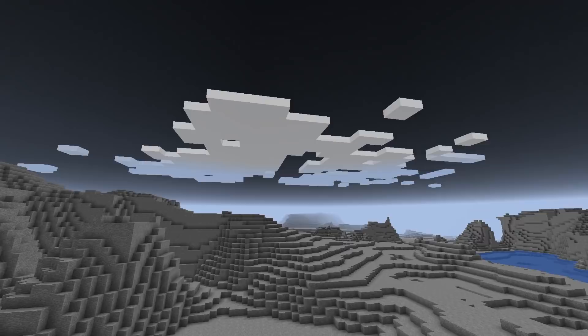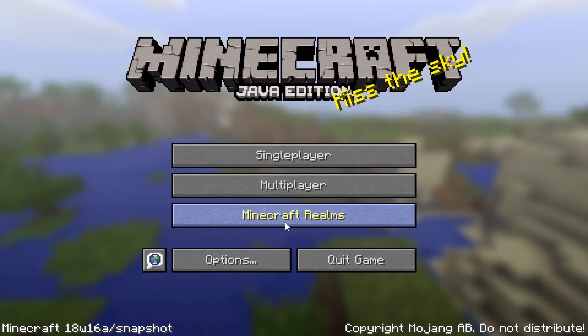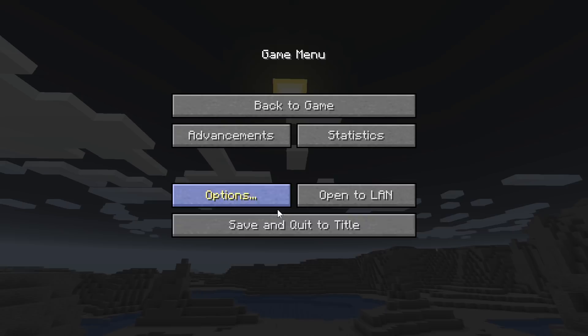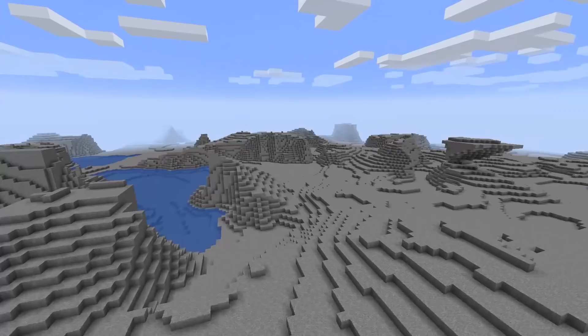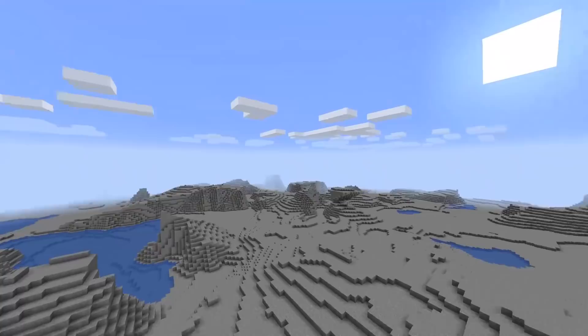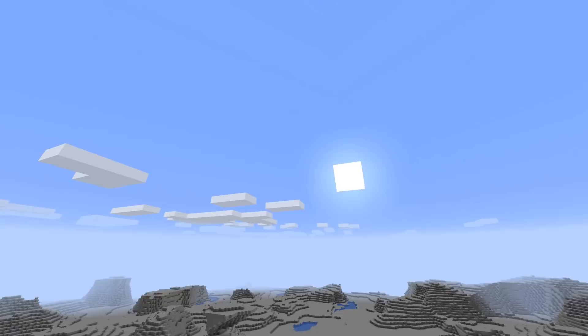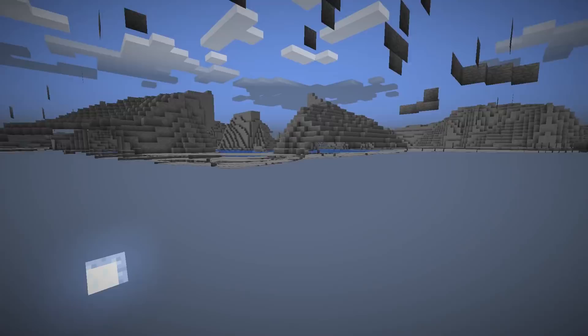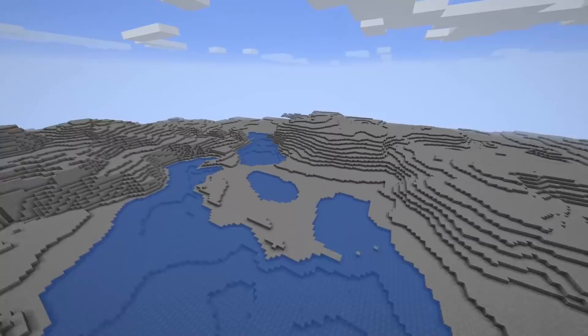I also generated a different version which is very similar — the void biome. I was wondering what the void would generate and it looks exactly the same as the end, except that it has a blue sky. There's nothing under here either. It looks very similar, at least to my eye, except that the sky is blue. So this is the void using overworld generation — kind of a two-for-one right there.